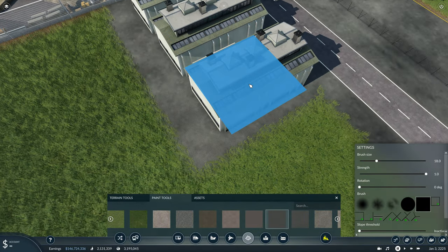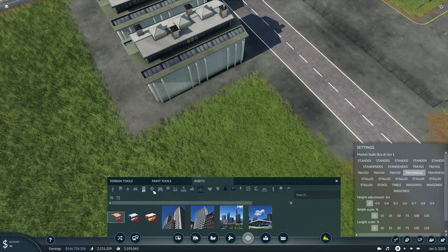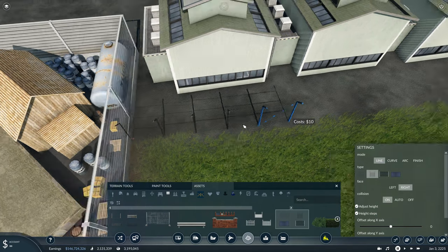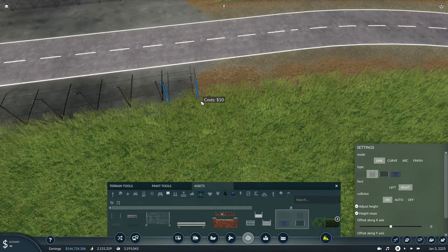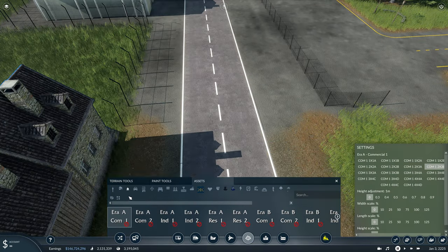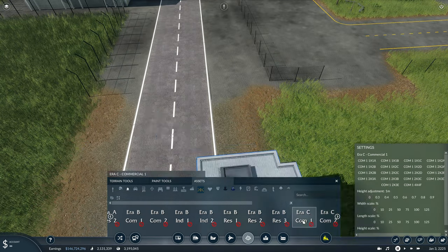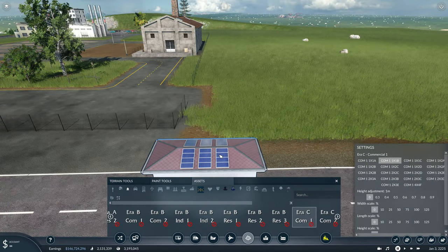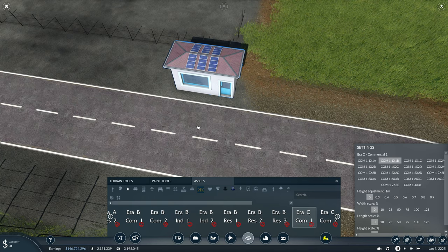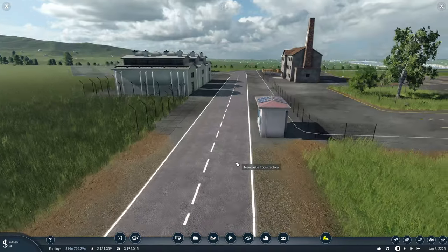Depending on how much I have coming and going from here, I may need to add another place where trucks can pick up goods, or just add a different one. That one isn't expandable - so it may get overloaded depending on how many goods are created here. Depending on how many tools I need to create, I may need to add another tools factory. But I'll just do one for now and just see how we go with that.